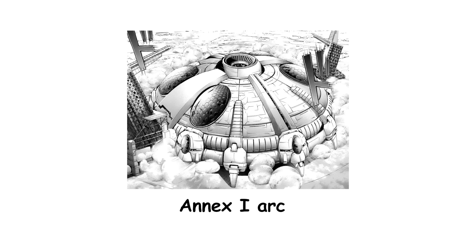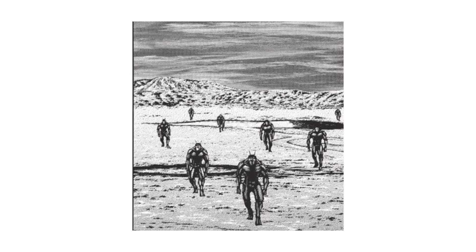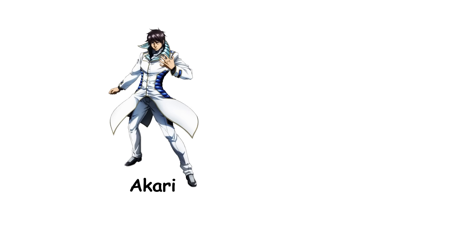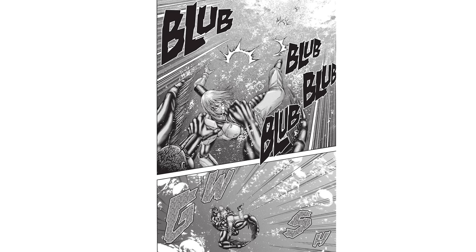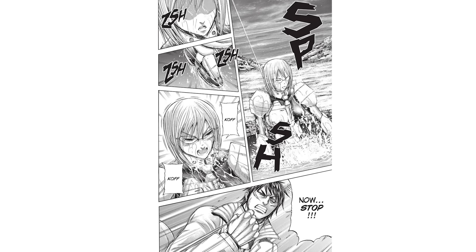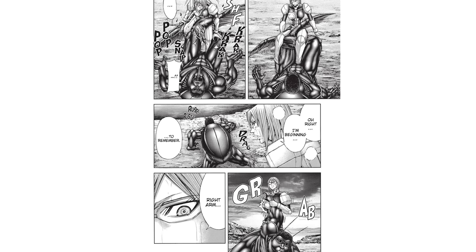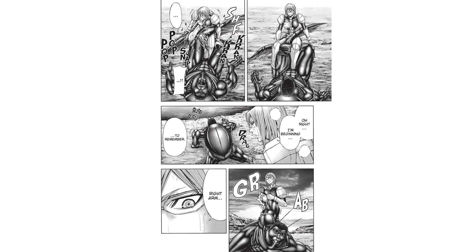In the Annex I arc, the Diving Beetle Terraformer teams up with a group of Locust-type Terraformers to ambush and kidnap nearly the entire squad, leaving only Akari and Alex free. It tries to drown Michelle K. Davis while she's in her untransformed state. Despite being stronger than a normal Terraformer, she can't escape on her own. The plan would have worked if Akari hadn't arrived in time to save her. During the struggle, Michelle also helps, although unintentionally, and the Diving Beetle Terraformer ends up getting pulled out of the water and captured along with its ally.